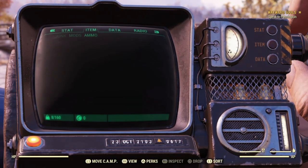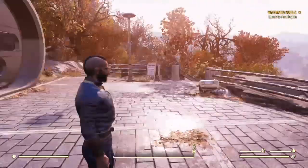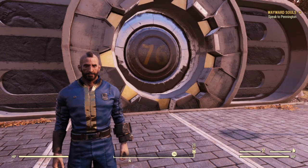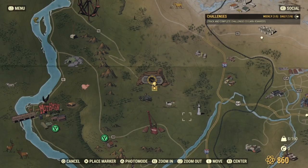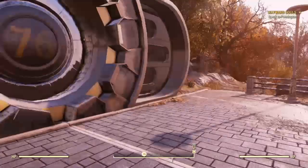One of the easiest ways to do this, I found, is by going to this house that has a ton of junk in it, and I'm going to show you where it's at. You're going to pull up your map, scroll over, and find this little 87A, and you're going to make a waypoint. But first, we're going to make a few pit stops.